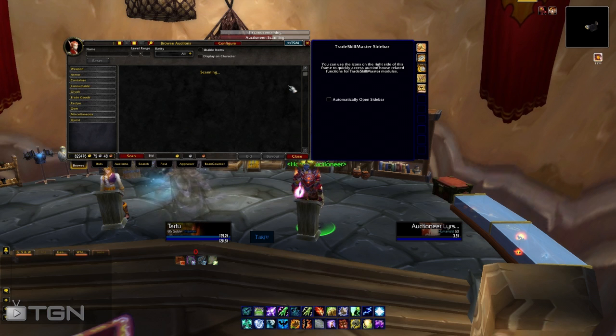First things first, I do a scan. Since this is my realm, I usually scan three times a day. But if you're going to a new realm and you want to try to play the economy there, you're going to want to scan the auction house about three times a day for seven days, just to get the percentages and everything down. That's how I do it.